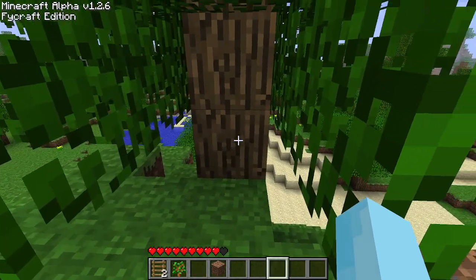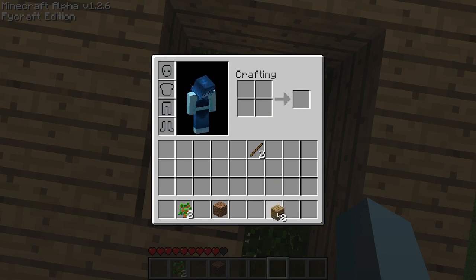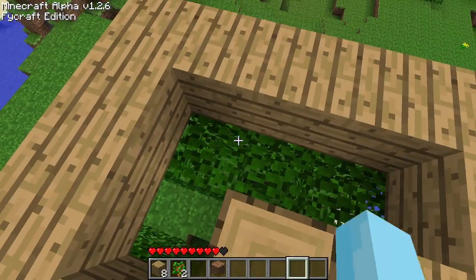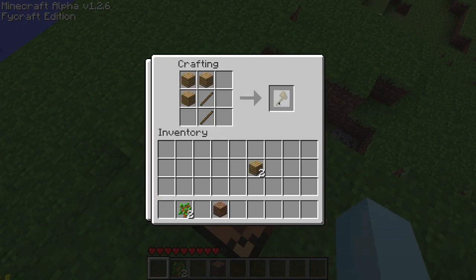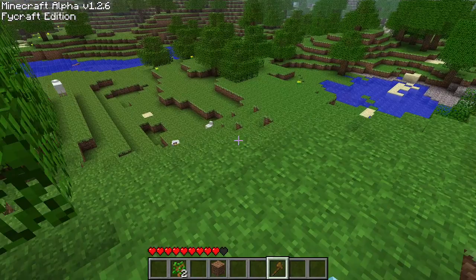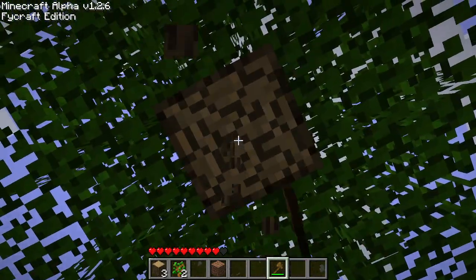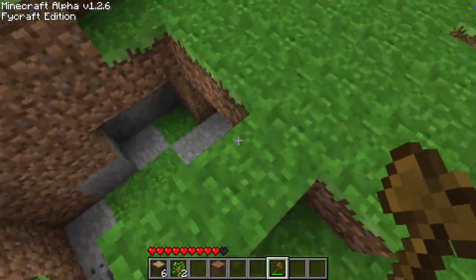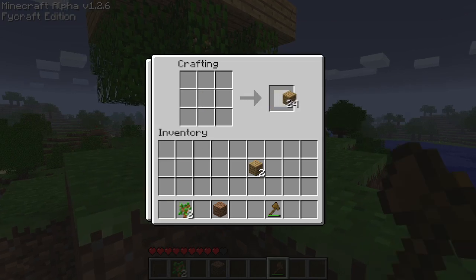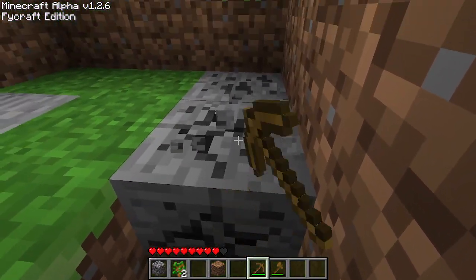So this will be alpha. Night's coming, and thankfully I do have some coal nearby — because this is before charcoal was a thing in Minecraft. I think charcoal was added in Beta, not Alpha. That should be good enough. Let's get some cobblestone and some coal so we don't die a horrible death.